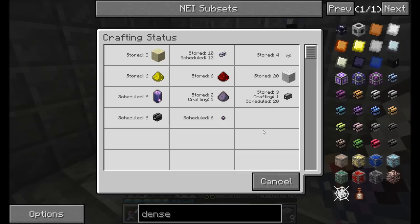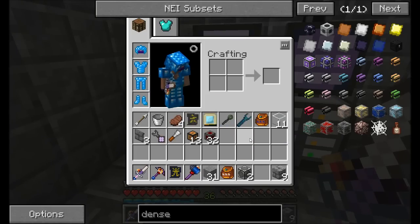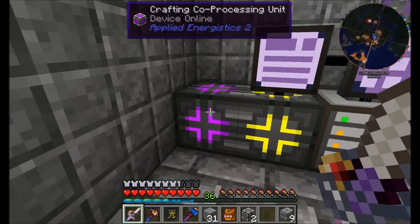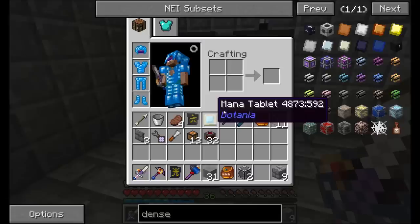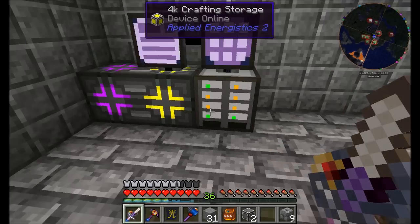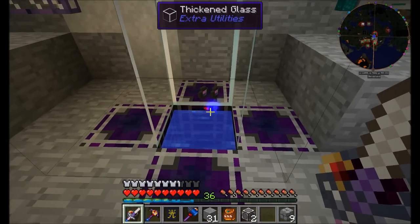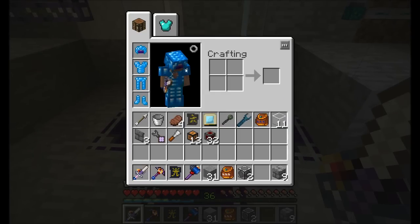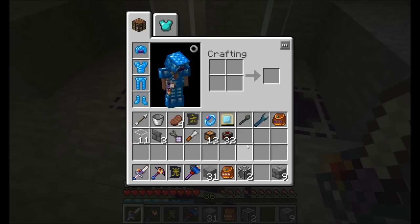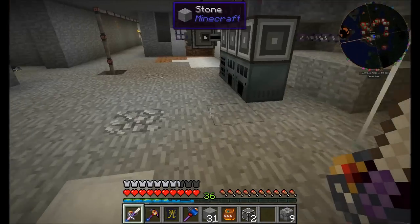With two crafting processes going at once instead of one, we can basically craft twice as many things twice as fast. We'll keep this co-processing concept in mind. We're currently waiting for the pure fluix crystal to finish crafting — it's sitting in the water growing right now. I should probably take my ring of magnetization off when I'm standing near that.